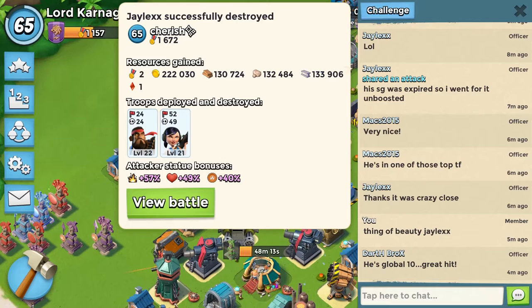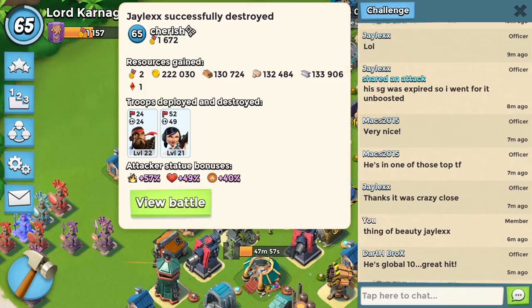This guy is number 10, so he has a lot of ice on his base. Now look at the boost he has. You're probably saying, oh he has no boost — that's because he attacked unboosted and managed to beat him. That's not much boost, so let's see how he did it.